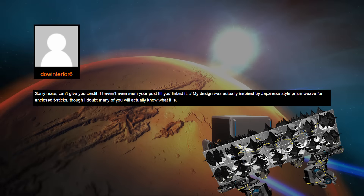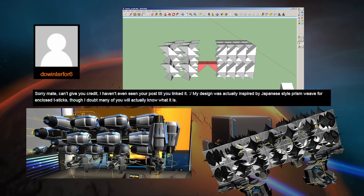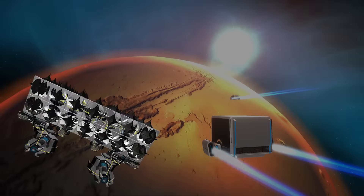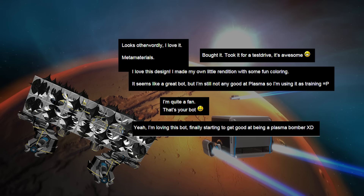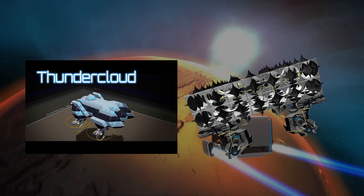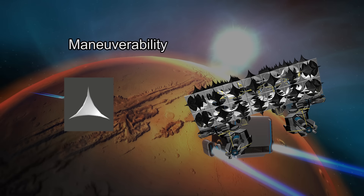He explained his design was inspired by Japanese style prism weave for enclosed thruster sticks. As more players started using the Tesseract, the more players started to realize how strong of a bot this really was. The structure was like the Cloud series which held movement parts inside the bot, but used sloped corners to increase maneuverability and also gave the bot high heal rate.